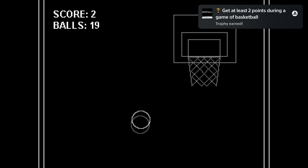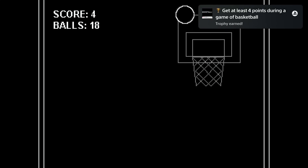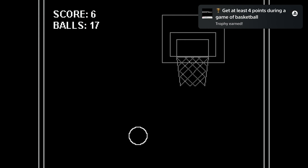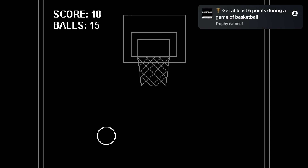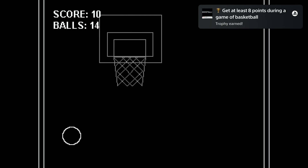To unlock the platinum, you need to get at least 22 points in one game. You can move the ball with the left stick and throw it with the cross button. On each try, the basketball hoop will change position. You have 20 tries per game, so basically you can miss nine times, which is definitely a lot.